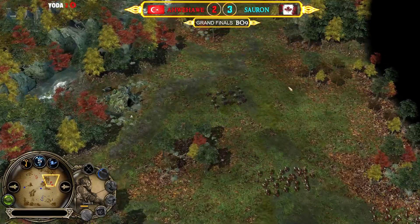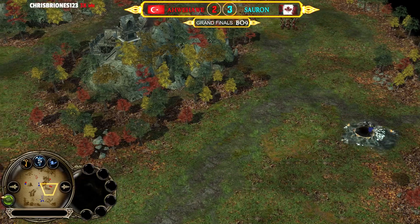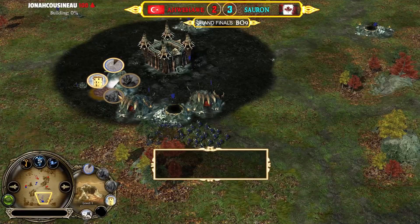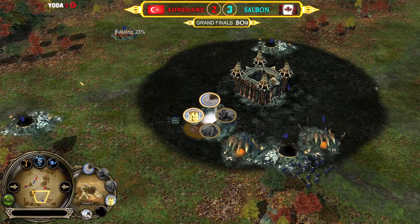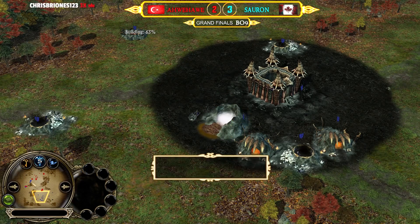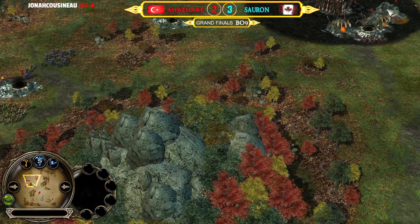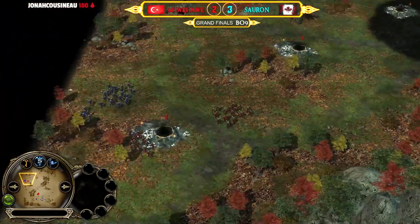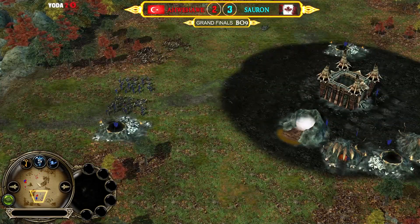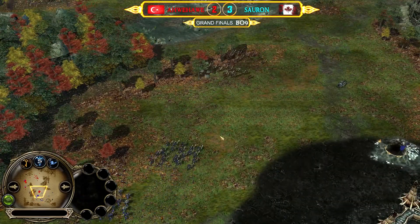The first big counter-attack might happen with goblin archers and warriors. There's a tunnel with goblin archers inside. Spider riders could be nice, but fissure into cave trolls is the best call — and that's already the case for Sauron. He's already building the fissure and will recruit the first cave troll. At 600 a piece, losing trolls is painful. In Battle for Middle Earth 2, trolls are great against units and heroes, but mediocre against buildings — they won't burst down tunnels or goblin caves fast enough.